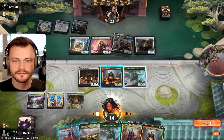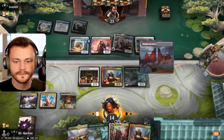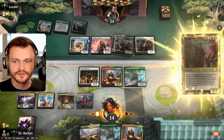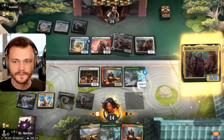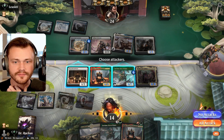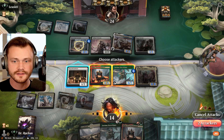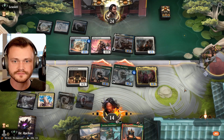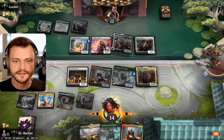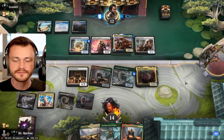They get the life. We get to Jota. We have some big creatures — I think we make them block, especially because we have a backup bodyguard anyway. Everyone except for the 2/3. I think this is fine. They eat 12 here. And that's all we got. See if they can use removal and close this game this turn. Fourth land.